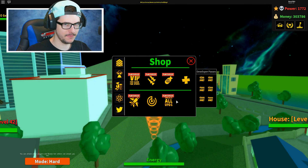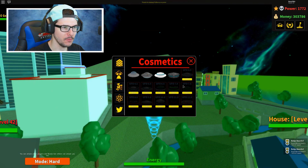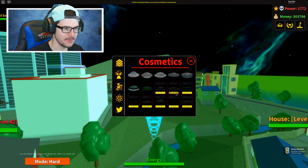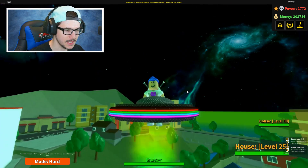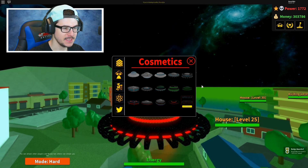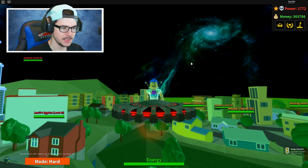Hey guys, so this unlock all UFOs game pass was 4,000 Robux — I decided to just go for it. And there we go, all of the UFOs are available. Do we have to still purchase these? Oh yeah, they all say free because I already have them. So let's just unlock all of them. 4.5, 7.0, 8.0, 9.0 — oh my gosh, this is the 10. They all look so sick! We got 11.0, and then this is — oh my gosh, this one is sick. This one looks crazy. And then this is the new one — the 12.0.